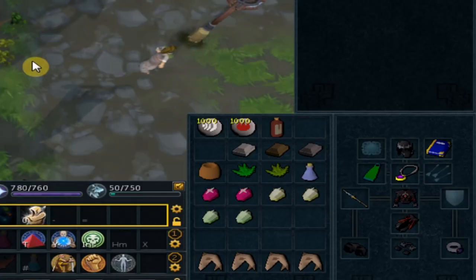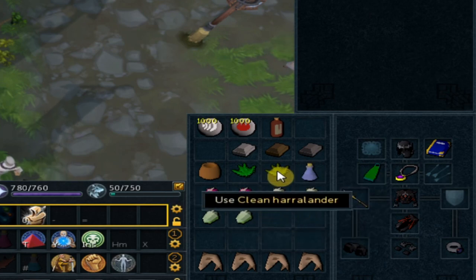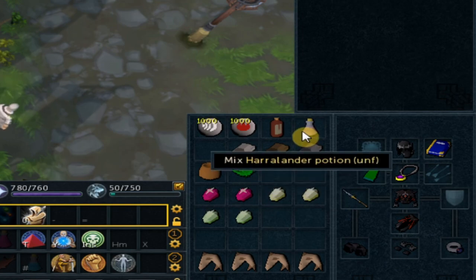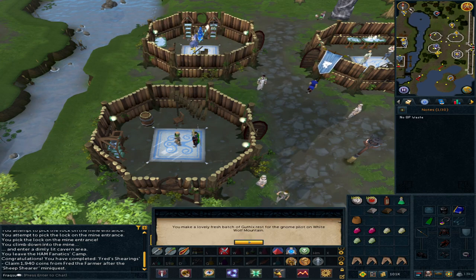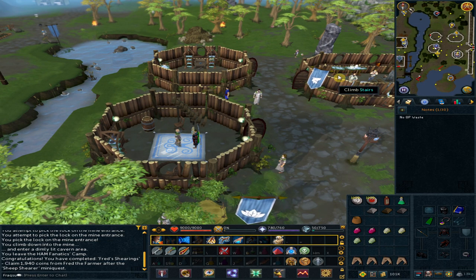From your inventory, add the harrowlander to the vial of water, and then add the marrentil to the potion. You should get the Guthix's Rest. Use the lodestone to Taverly or Burthorpe and head to the White Wolf Mountain.